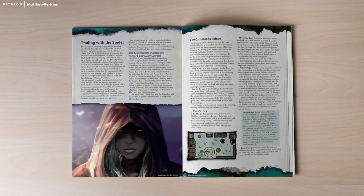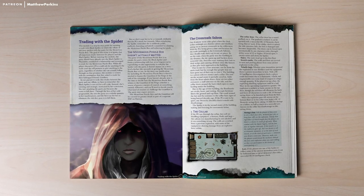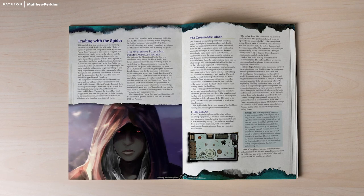In this side quest, the players are going to meet the Black Spider in a derelict saloon for a midnight exchange of prisoners. They're trying to get their friend Gundren Rockseeker back. And that's what they think is going to happen.